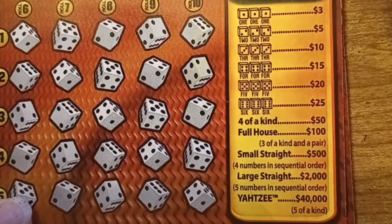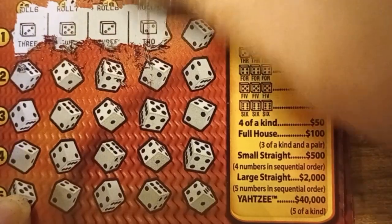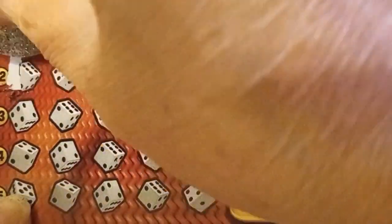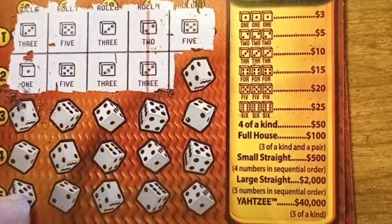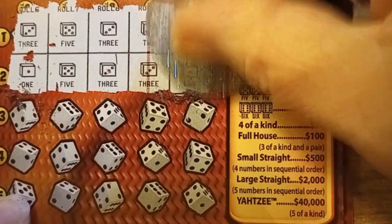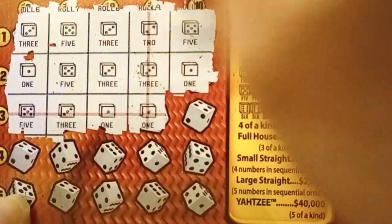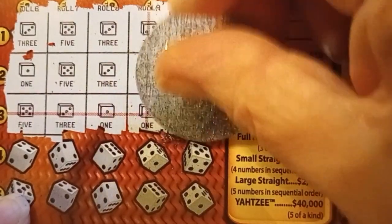Let's see how we do. Three, five, three, two — so I need another three or a four, and we got another five, no help there. One, five, three, three — only another three would help, got another ace, nope. Five, three, one, one — can we get another double win? I need another ace or a one, and we got a four. No win on that one.